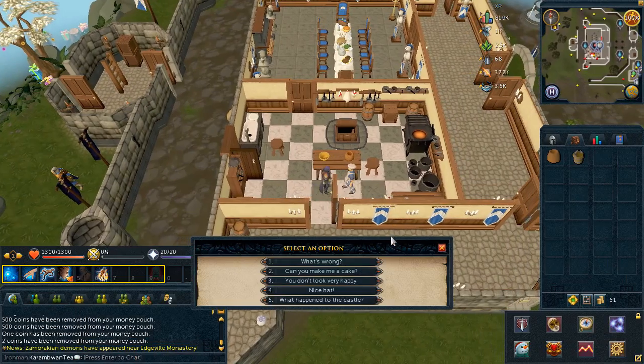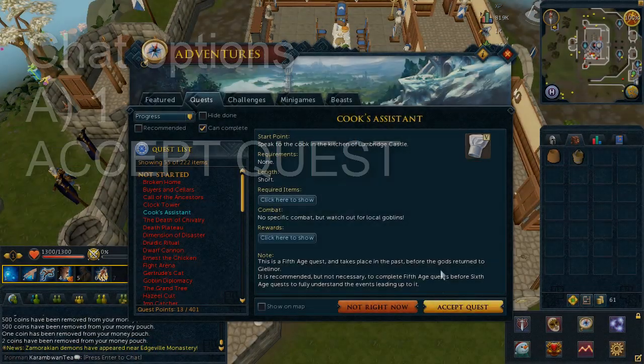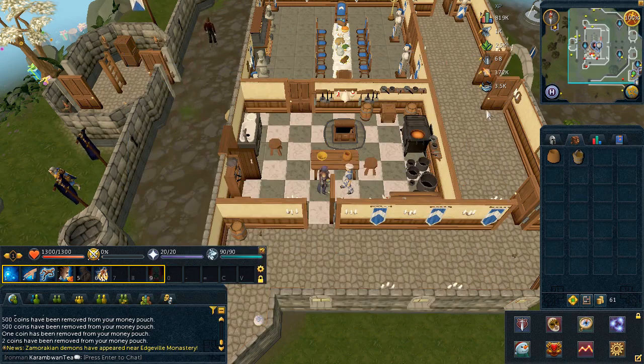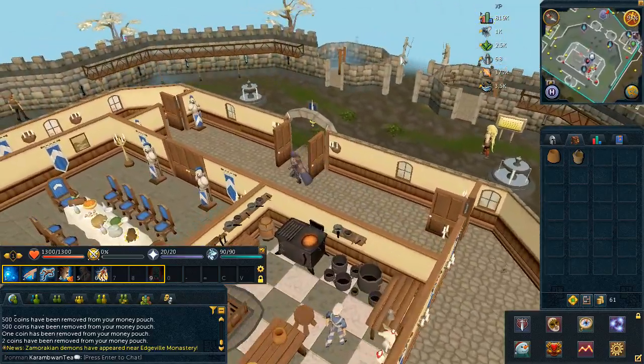To begin the quest, speak to the cook in the Lumbridge Castle. Chat options on screen. Now you'll have to gather a few ingredients. You could gather them in any order you'd wish, or just follow what I do.